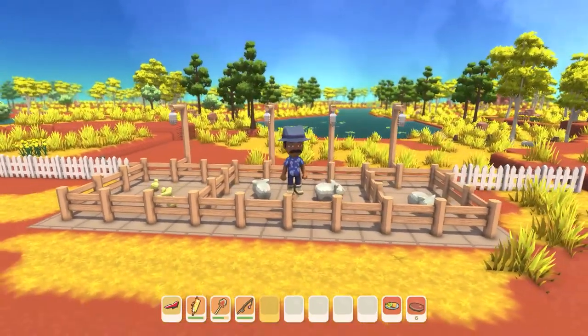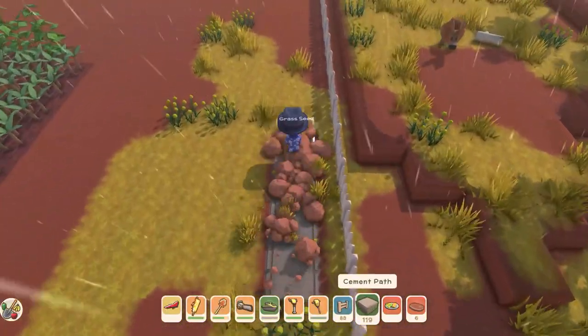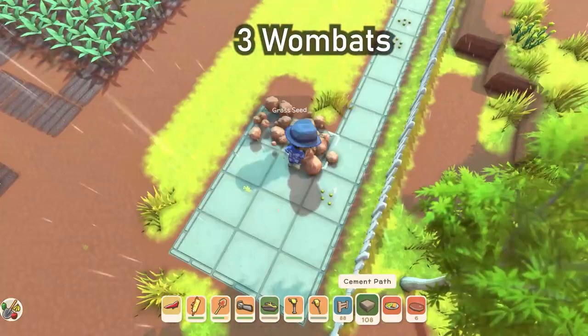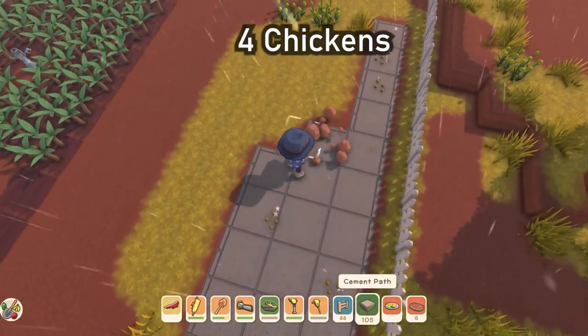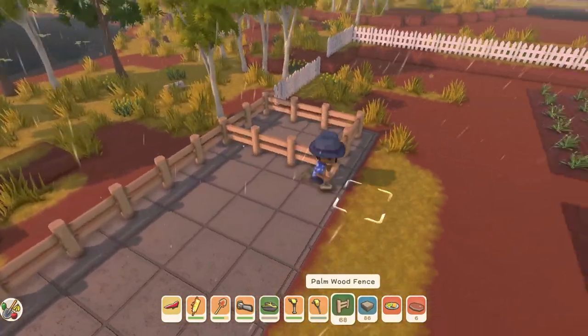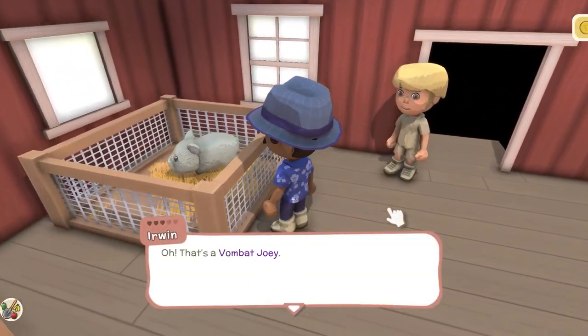First of all we decided to build a separate area to try and do a control study. We put in three wombats so we could try and get basic milk out of them and then how to get high quality milk. Four chickens to go with it. Both the wombats and the chickens can be purchased from Erwin whether he is a resident or whether he's just temporarily staying with you.